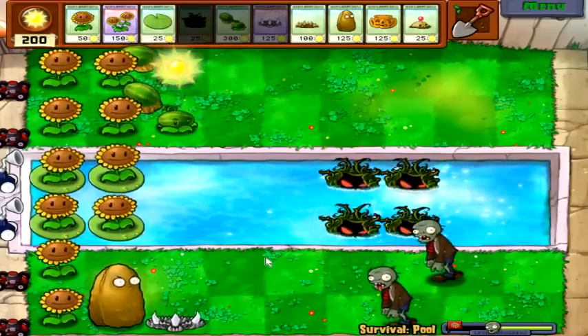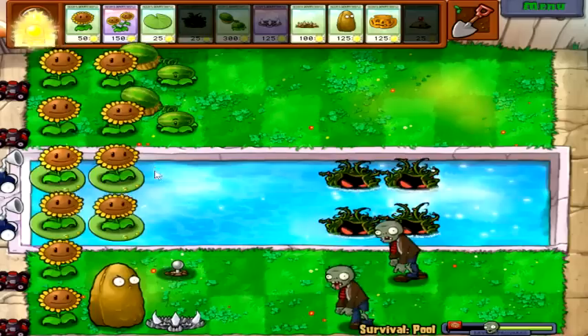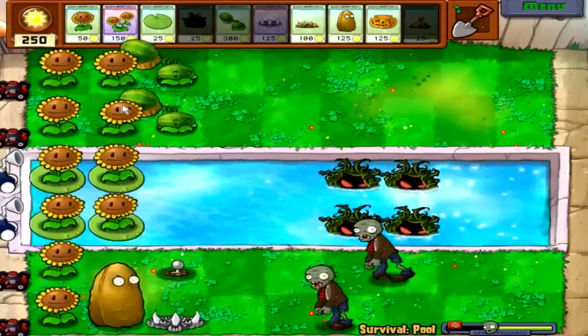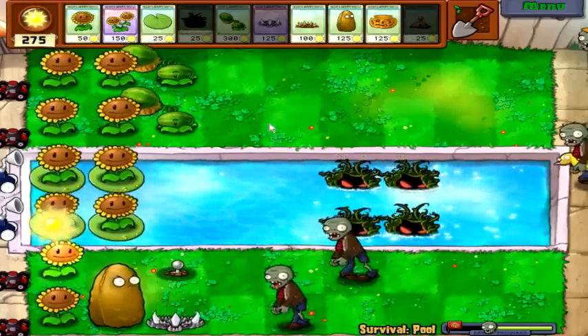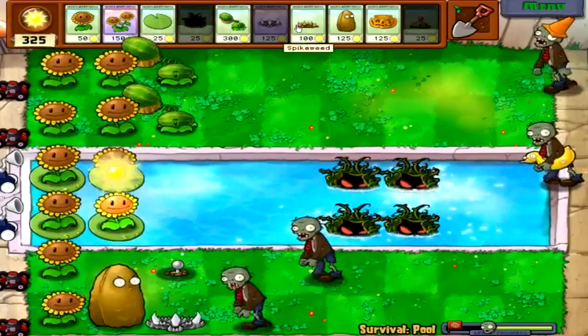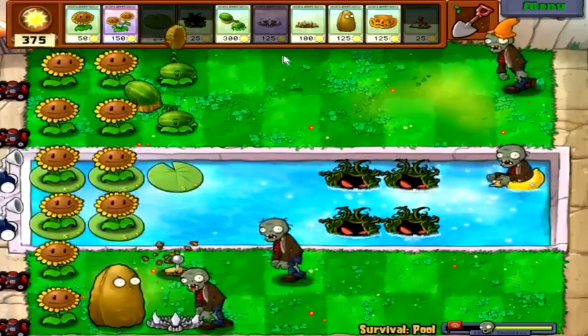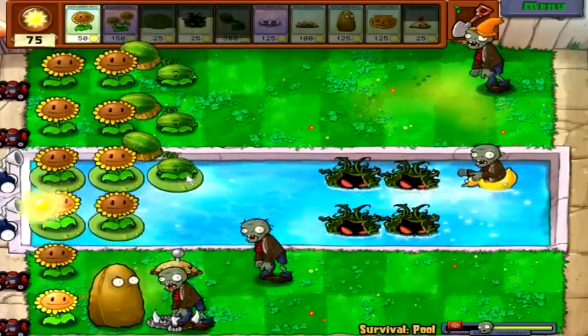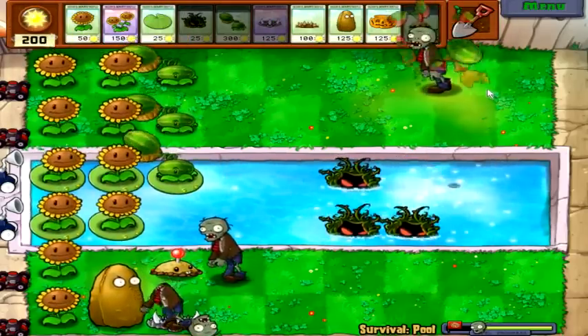We're pretty much covered here, except for the fifth row, and we can put one of these out there. This is a pretty strange setup. Considering this is gonna carry over to the next level, we better have something good planned. Melon-pult was actually a good idea for this level, because now if those little guys with the snorkels come out, we can still hit them.